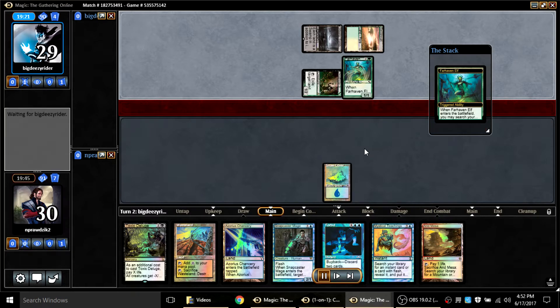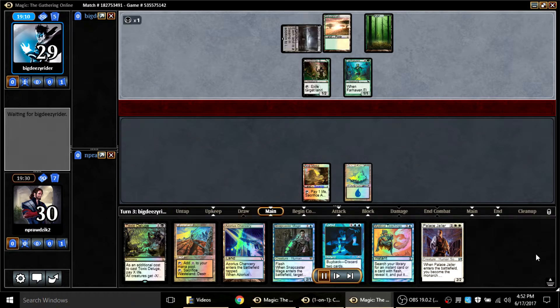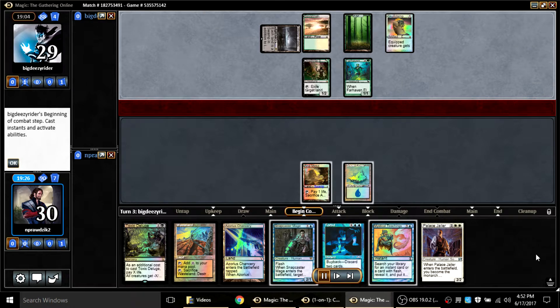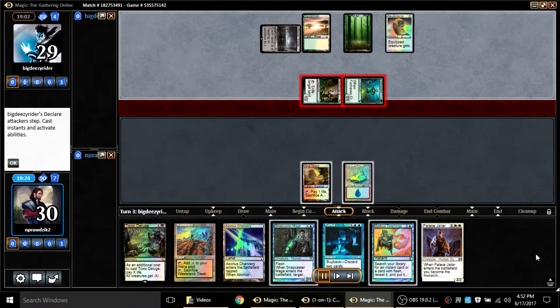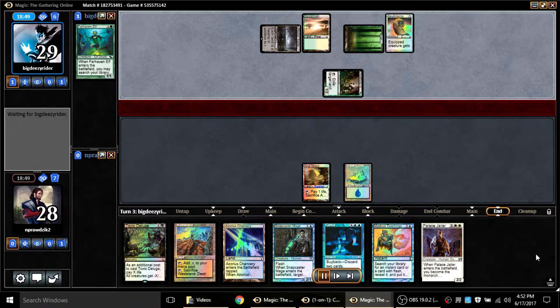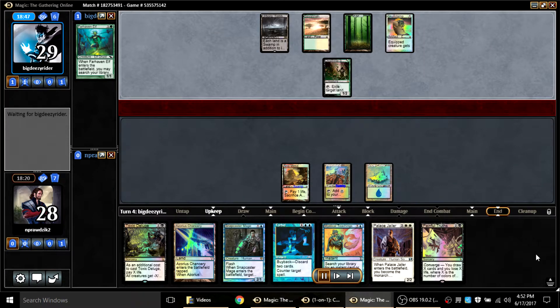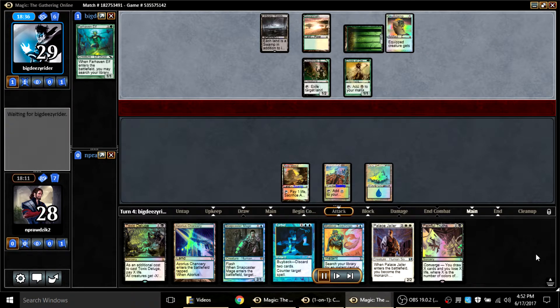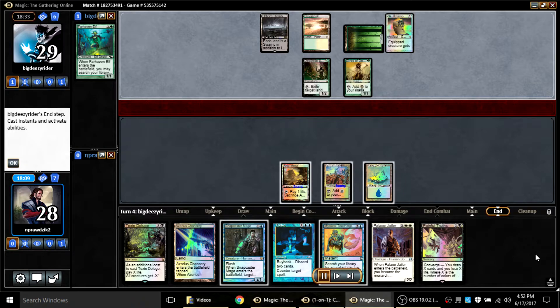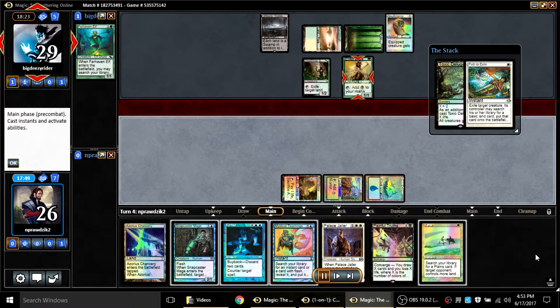In round three, my opponent is playing Karador and I have a very slow start. For some crazy reason he hits me for two and does not equip his Skullclamp to the elf. I almost Snapcaster-blocked just to keep him from Clamping it, but I thought there was a chance I might want Snapcaster later because I was planning to Deluge.